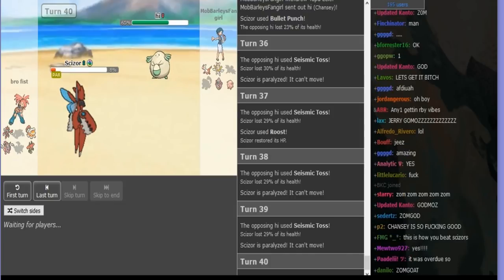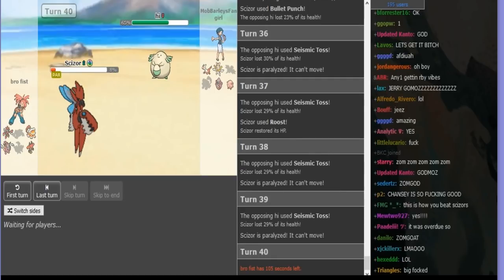The reason is there's Ice Beam — and the only thing not dying to an Ice Beam in this range is Bulu, which just gets Calm Minded on anyways.